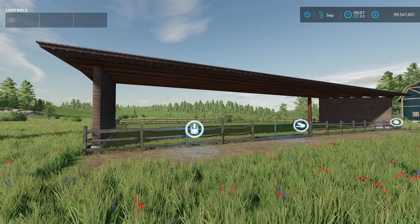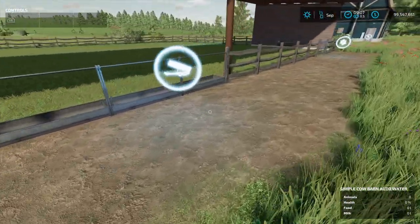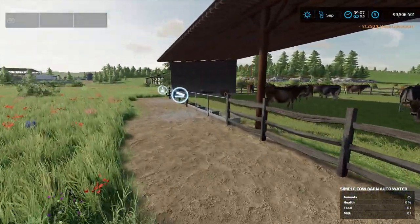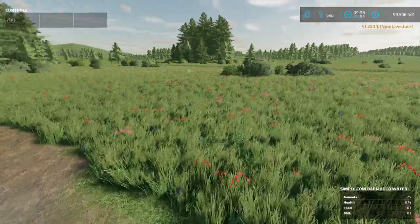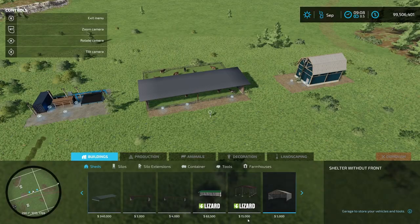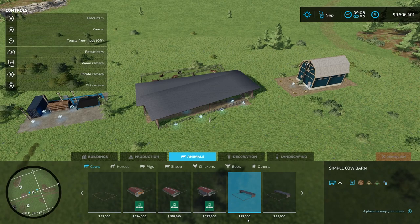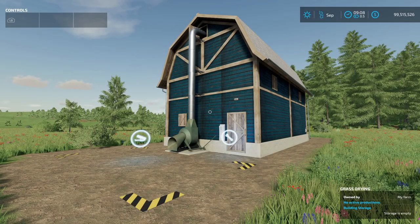Next is the Simple Cow Barn from Omatana. You put your feed in and it holds up to 25 cows. You get your milk from it, but it does not appear to produce slurry. There are two versions: one with auto water and one where you manually add water — the manual water version is $25,000 cheaper.